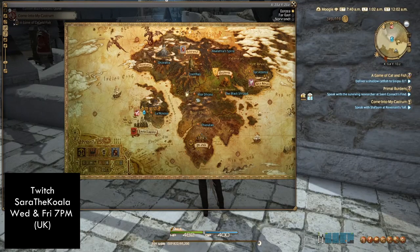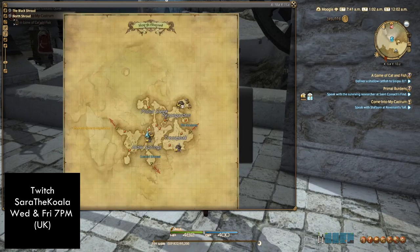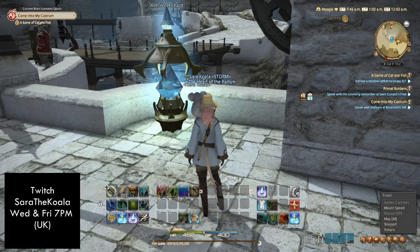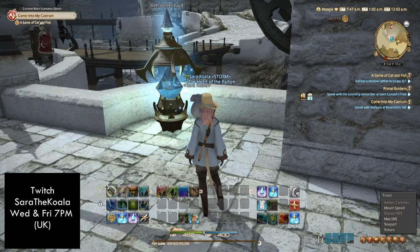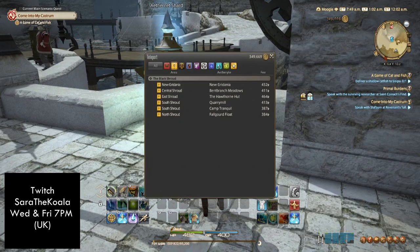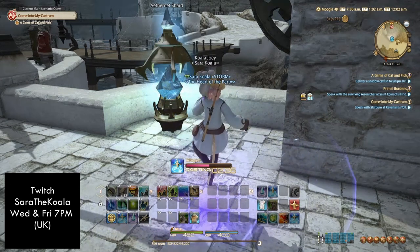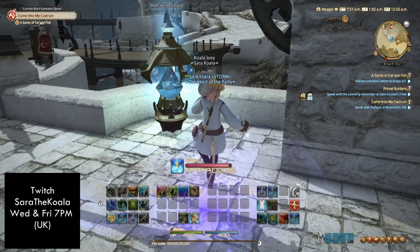We now need to head to the North Shroud. Either go to the airship landings and do whatever you need to do, or alternatively, if you click onto Travel on the right hand side, click on Teleport, you'll be able to quickly teleport there, provided that you have already attuned yourself to the Shards. And an FYI, the North Shroud can be found in the Black Shroud.